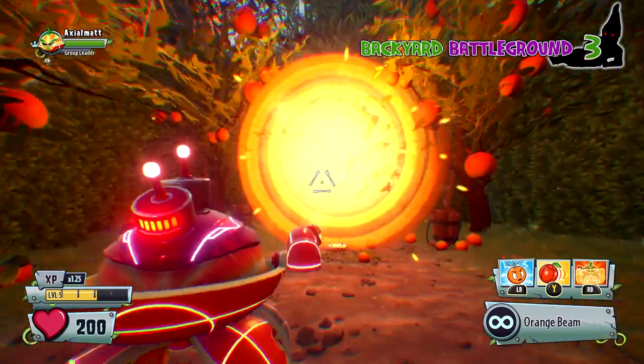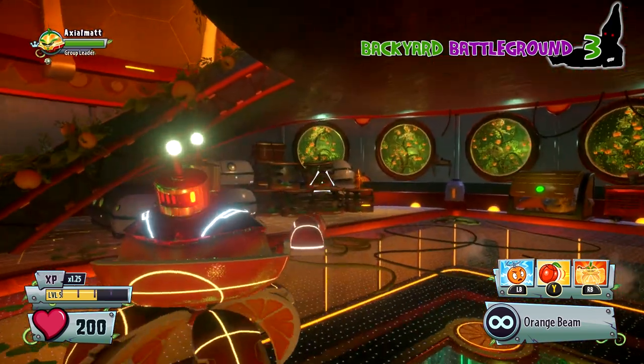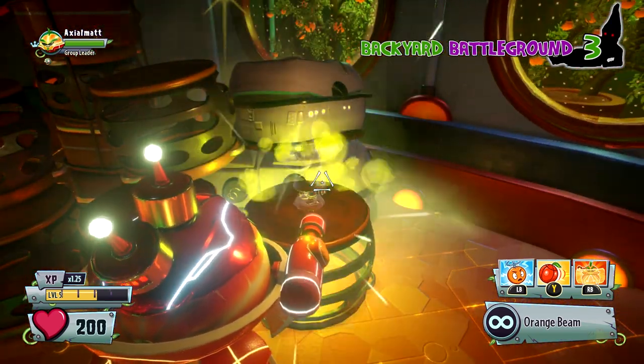There are 14 total in the backyard so we're going to go ahead and wipe those out first. This one's in the Citron's special area — again you're going to have to do some of the story quests and you'll pop and grab that one.